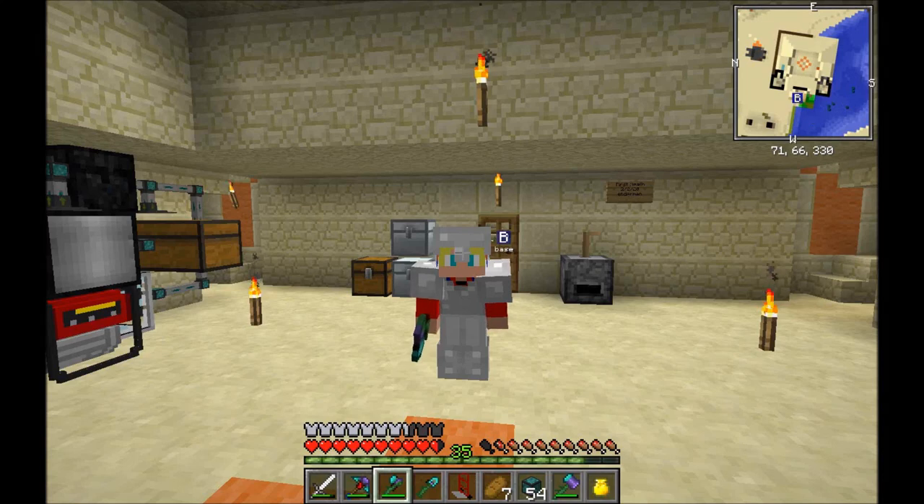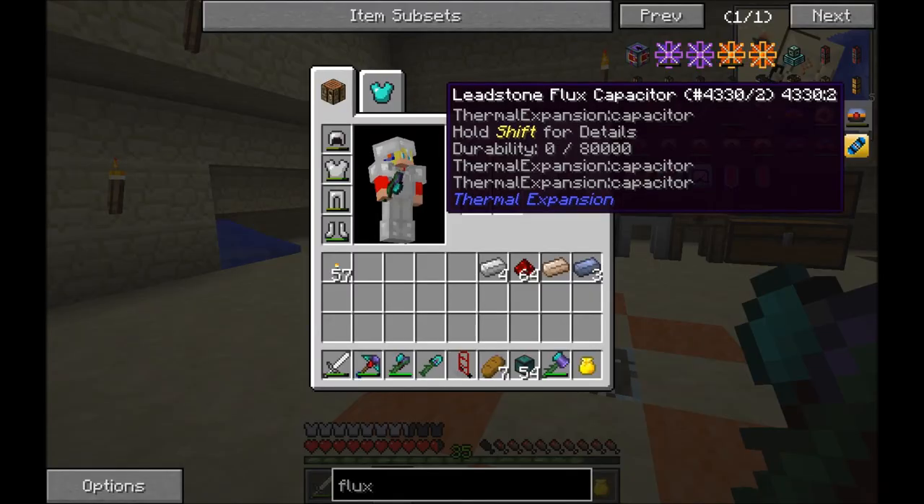Let's play. In today's episode, we need to get some power from our base over to the mining dimension. For that, I thought we'd dive into a new mod — Thermal Expansion, or Thermal Dynamics. I get the two mixed up sometimes. But you can see there's Leadstone, Hardened, and Redstone. Resonant is quite hard to get to, but we're just going to start with the basics.